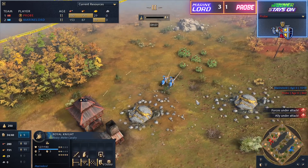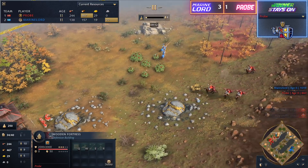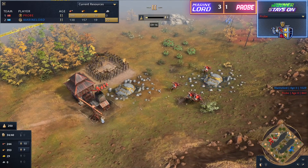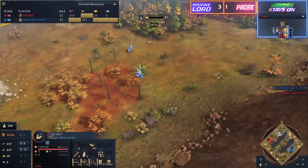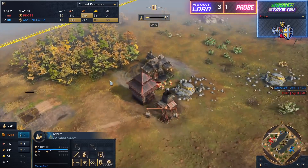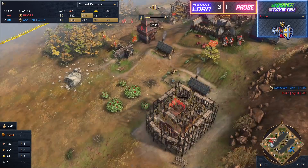It looks like a villager may have gone down on this gold mine — there were six out here, now there's only five. Yeah, there was a villager casualty out there. You see those knights are just being so, so frustrating for Probe. He has fared in all deer from the left-hand side patch, even at the fourth scout again, but it looks like Marine Lord will just be happy to pick up whatever is left of this deer patch. Marine Lord is slowly carving out a bit of a lead for himself.